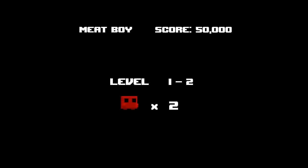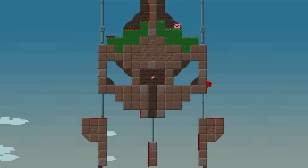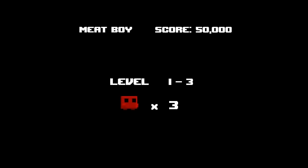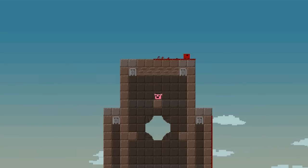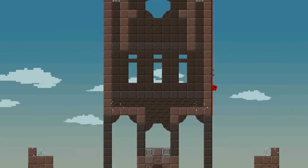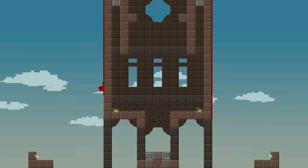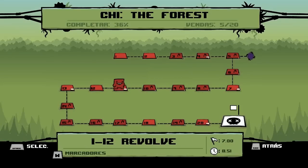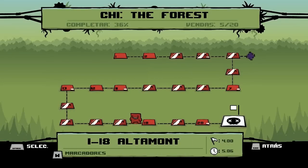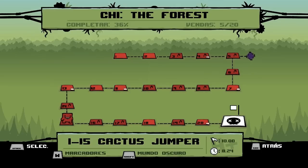Si os pasáis el juego, lo bueno que tiene es que tiene el sistema de editor de niveles y podéis jugar todos los mapas que queráis en el modo online. Si os fijáis en el 18 y el 17: el 17 hay una A y el 18 no hay ninguna. Eso es porque tienen mundos oscuros, que son los mundos de bonus.